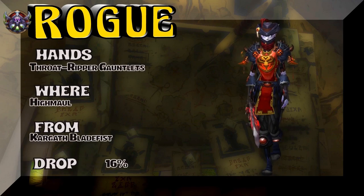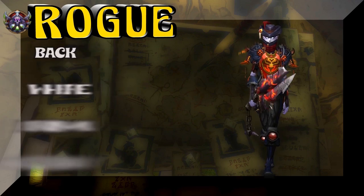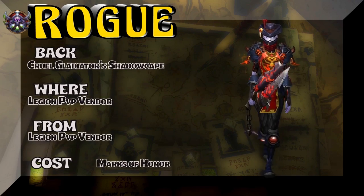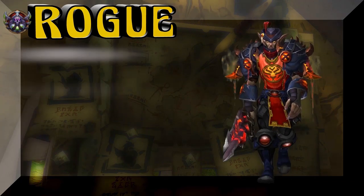The Hands — Throat Ripper Gauntlets. Now we're getting into the nasty rogue stuff. High Maul is the place to get those. The back is the Cruel Gladiator's Shadow Cape — Legion PVP Vendor. Of course, that's going to cost you marks of honor.